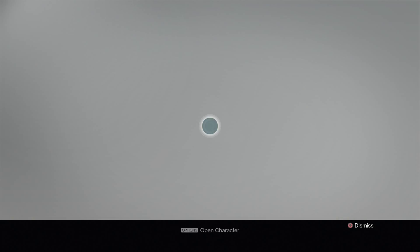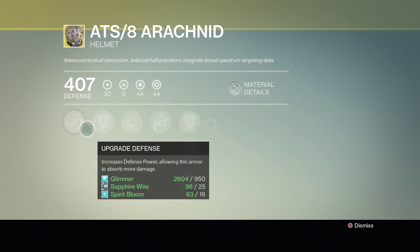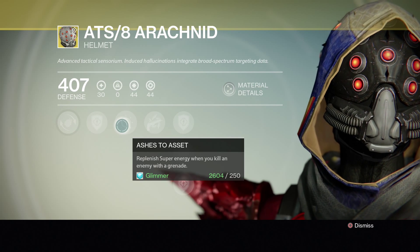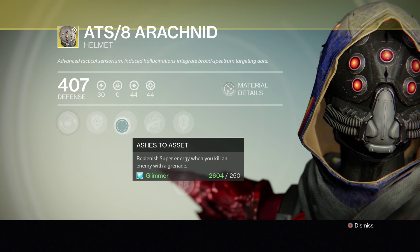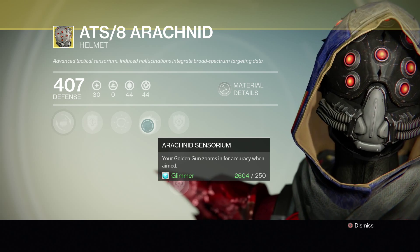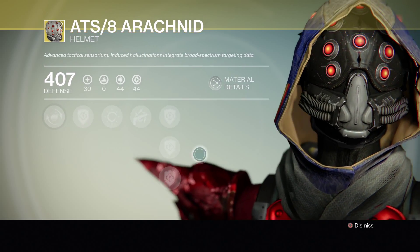The Arachnid helmet has the perk that causes damage with grenade to boost — Ashes to Assets, which replenishes super energy when you kill an enemy with a grenade. And Arachnid, which makes your Golden Gun zoom in for accuracy when aimed. It's basically a helmet for Golden Gun builds.